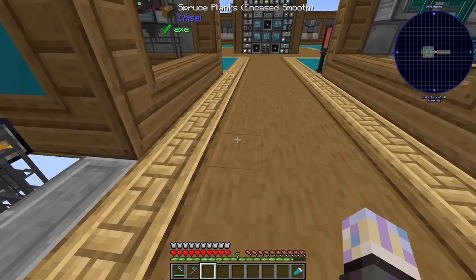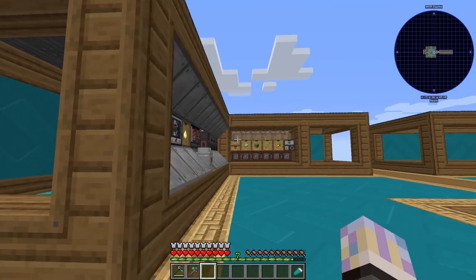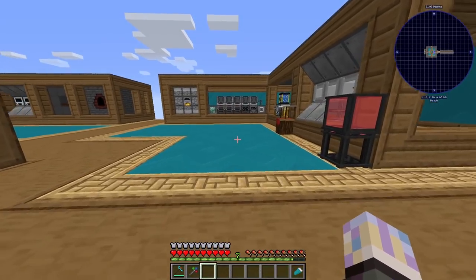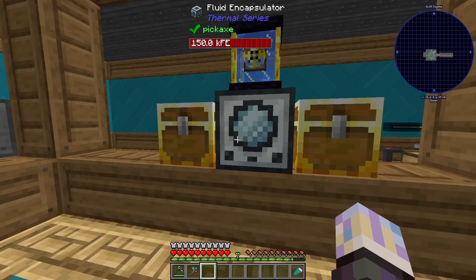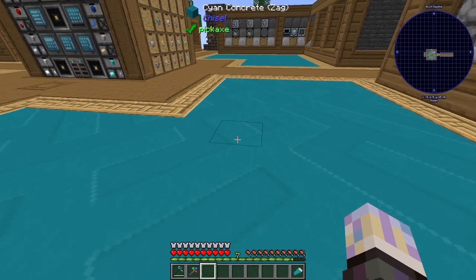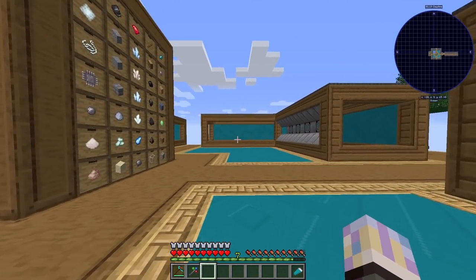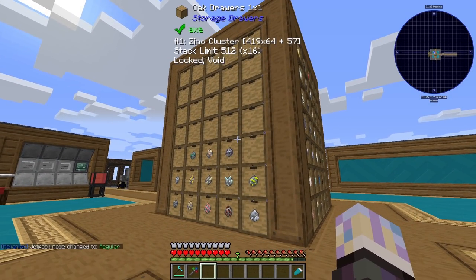I spent a couple hours making this pathway of spruce with encased large planks and these slopes from Block Crafty. I made a whole bunch of concrete really easily using the fluid encapsulator from Thermal - just put the powder in one side, make sure there's water in it, and you get easy concrete. These are the zag version of the concrete, and it's a cool looking little area I'm quite happy with.